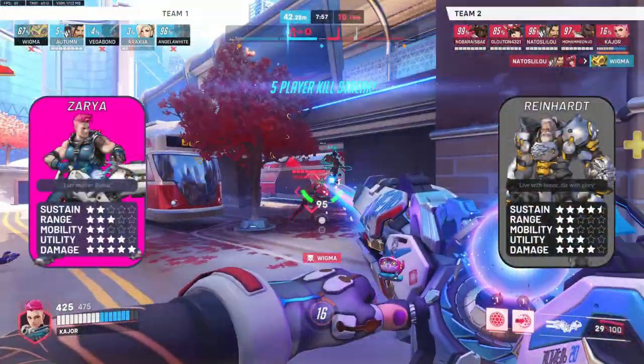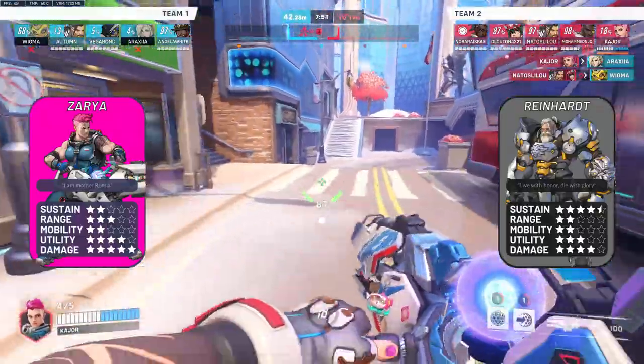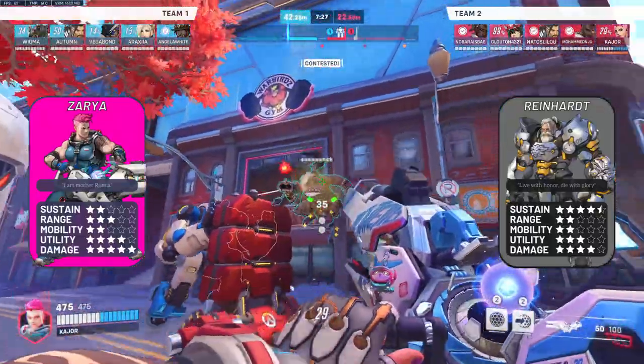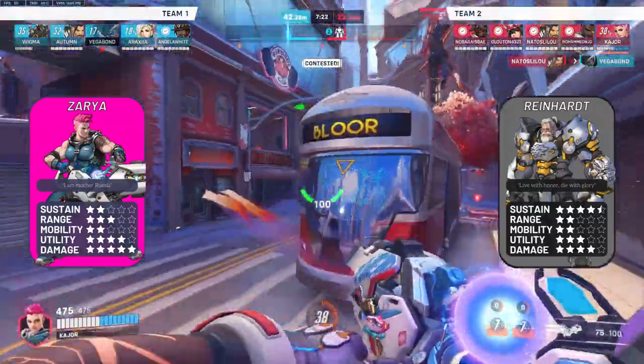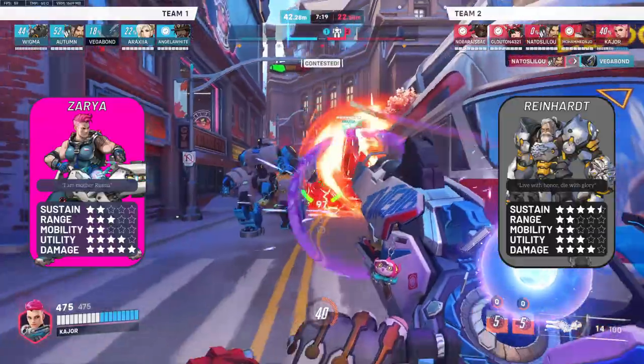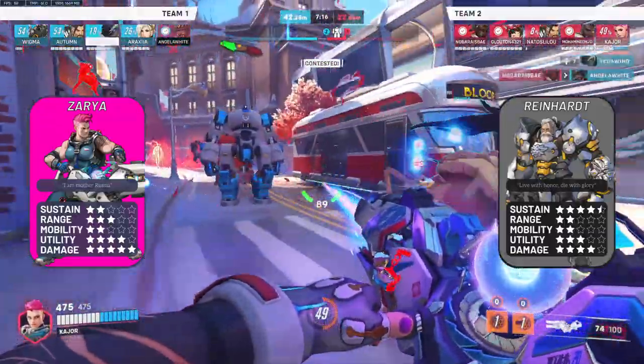Zarya vs Reinhardt: as Flat says, Zarya is the off-tank Reinhardt. Zarya trades out some sustain in exchange for higher damage compared to Reinhardt. Don't get too close even with bubbles as you can get run over, but aside from that, look to beam down the squishies around Reinhardt, keep your distance, even play high ground if need be.